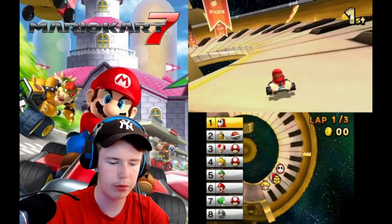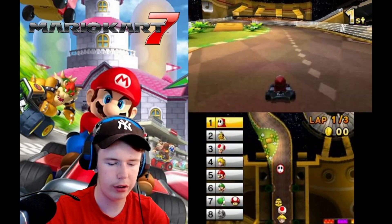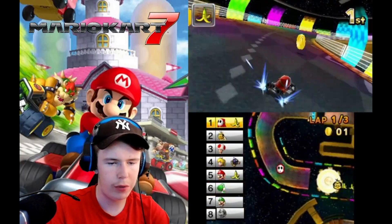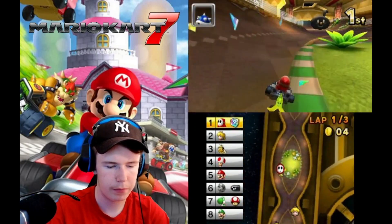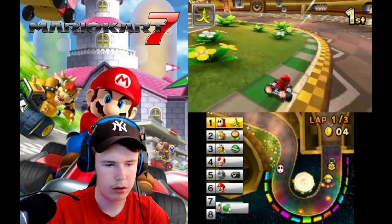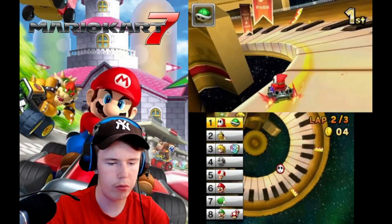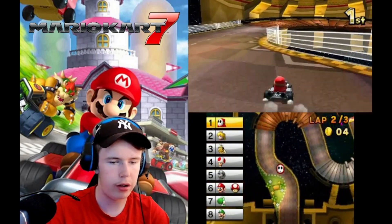I could never snipe with that. Lakitu finally used his item on Baby — teach that baby a lesson! It's so difficult to get coins for some reason — I'm halfway through the track and I've got one coin. That's about to change hopefully. I'm going to go for that tight line as it pops the kart. Oh, I didn't realize I had a green shell.